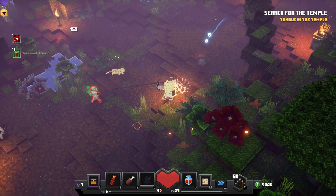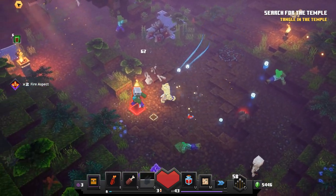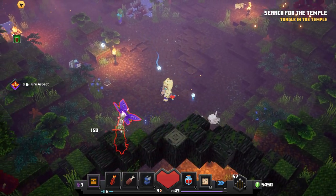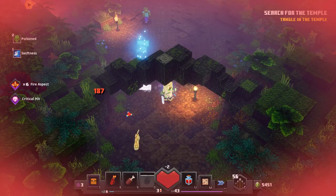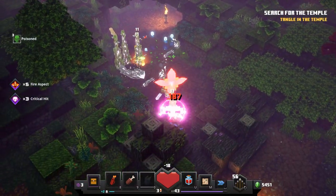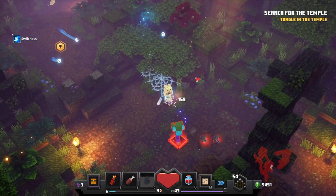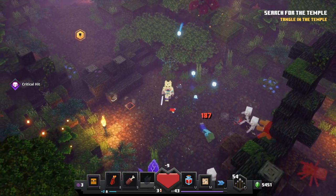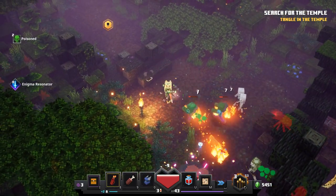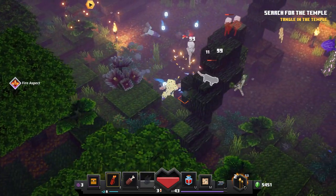Just trying out this sword a little bit and it's going pretty well. Our arrows are just as damaging as before, which is nice, but being able to throw out some fire damage is really nice too. I'm trying to get through here and explore wherever I can. We also have fire arrows which do some pretty massive damage.